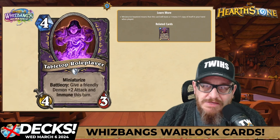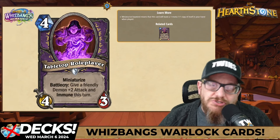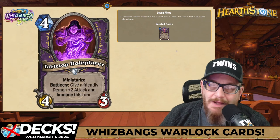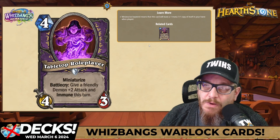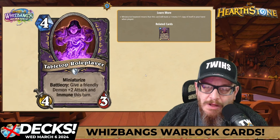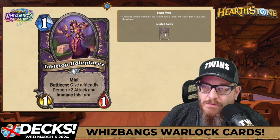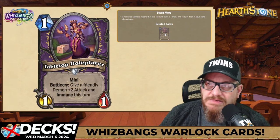Last up for the Warlock reveals — 4-mana 4/4 Tabletop Roleplayer with Miniature Eyes. Battlecry: give a friendly demon +2 attack and Immune this turn. I like this one even more. If you're using that last card and can keep any of those on board, you can use this right afterwards. Really cool art, very on-brand for Warlock. I'm a fan of this card.